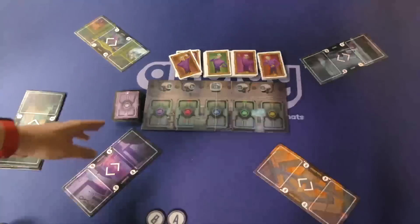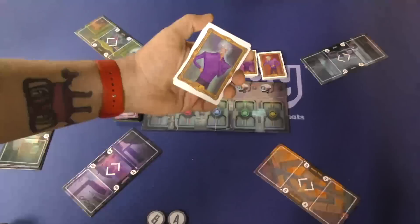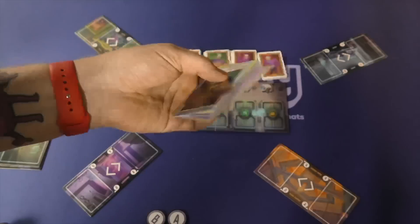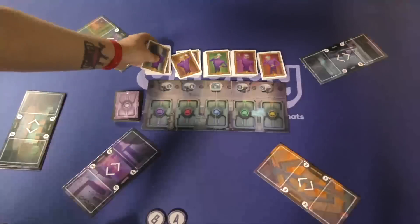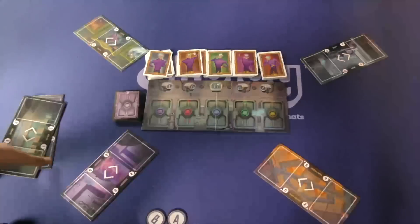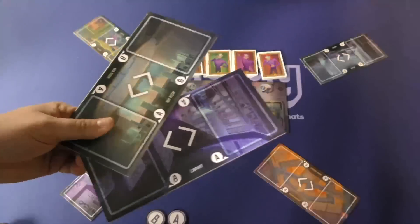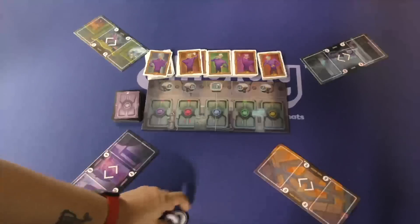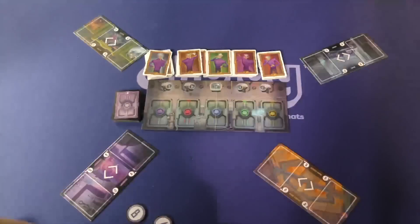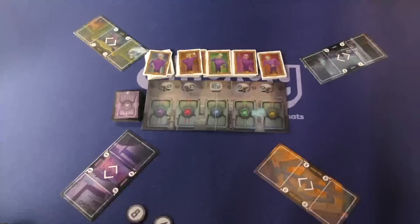In this game, players are going to be playing through five different rounds. In each round, there's going to be a deck of cards, which is going to be modified based on the number of players — there are numbers in the corner, so you'll play with fewer cards if you play with fewer players. One of these boards is going to be placed between each pair of players. This is kind of set up for four players, but you can play with up to six. Each player is going to get two chips, A and B, and you can also play with an optional special ability for everyone, which I really recommend.